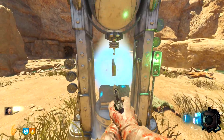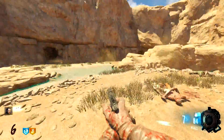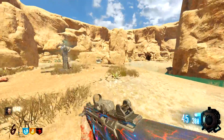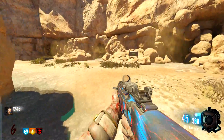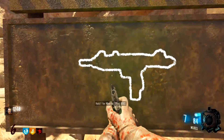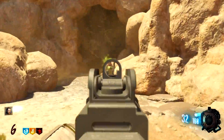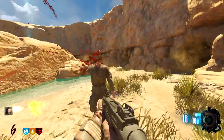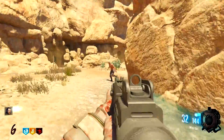Going to hit the Wonderfizz again — what are we gonna get? Oh, Widow's Wine! Let's go! Basically the same thing as Juggernaut in a way. You can only get hit four times and after that you won't be able to get hit anymore. The Mini Uzi is right there. I'll probably grab the Mini Uzi — it's not too bad of a gun and it's pretty damn cheap at 800 points. Kind of a bargain.